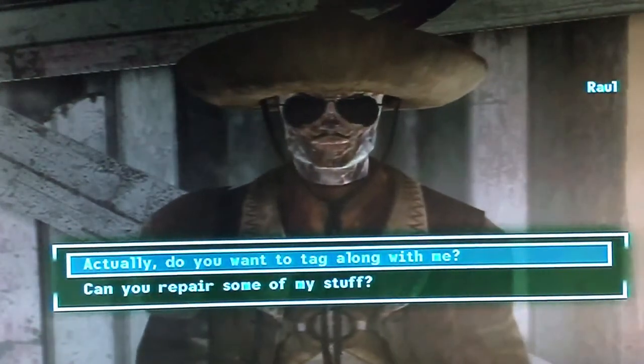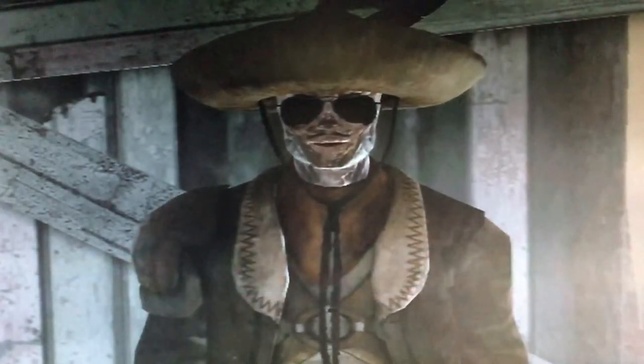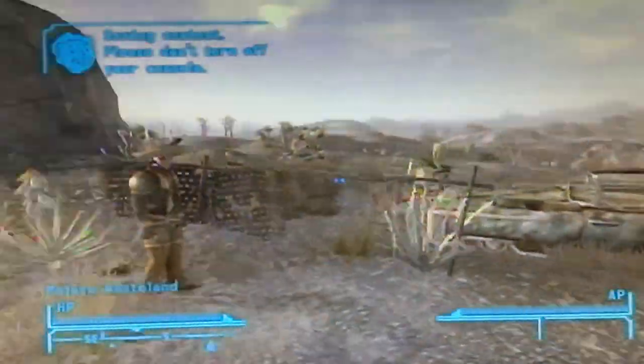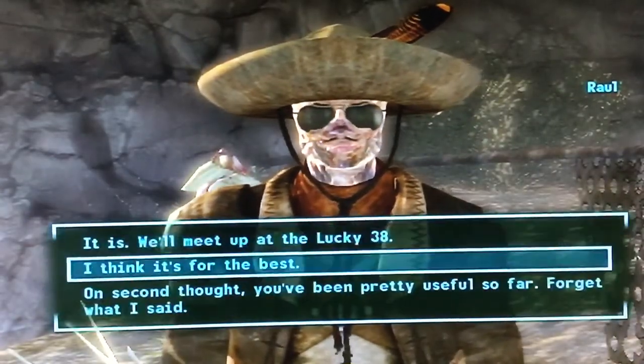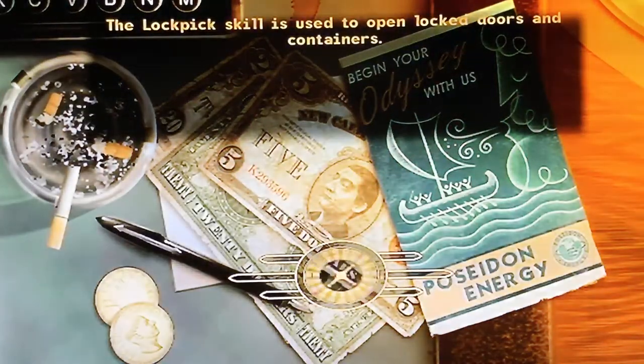And if you want to do it again, just tell him to come with you and go outside of his shack with him. And once you get back outside, just dismiss him again. Go back to his shack, go back inside, and do the same thing over and over as many times as you need until all of your stuff is repaired.